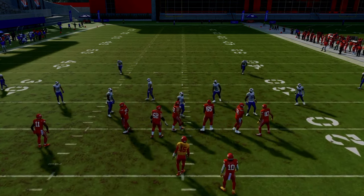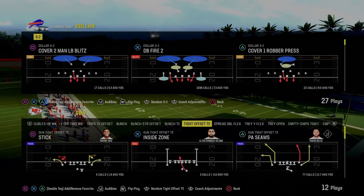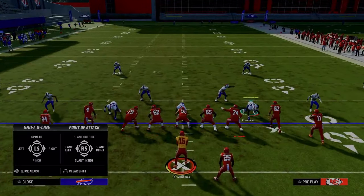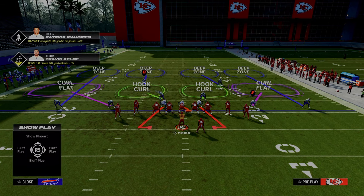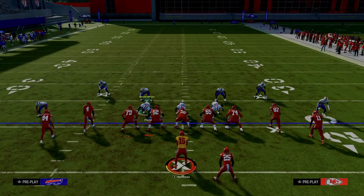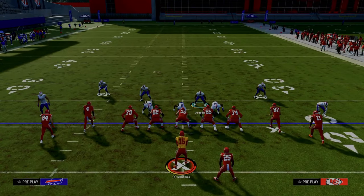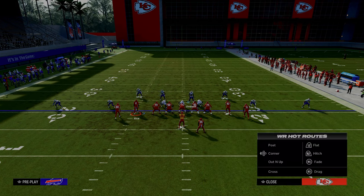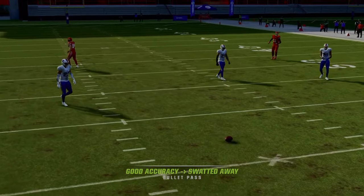The last formation I wanted to cover is tight. Why is baseline press dollar so good against tight? It's so good because you don't have to use these outside corners to cap anything — they don't have any spread threats. So all you have to do is move these guys down into the box, and this is one of the best tight defenses in the entire game. What are the route combos out of tight? Well, you're either going to get a double corner concept or a slant post concept where they're trying to hit the seams. As you can see, we're able to play that really well with this coverage.